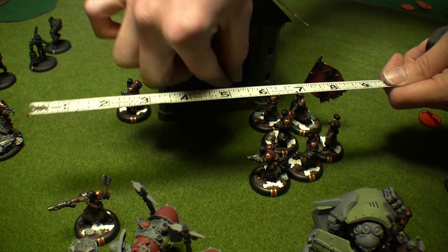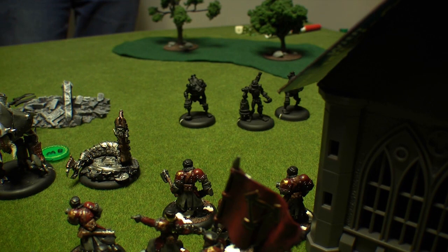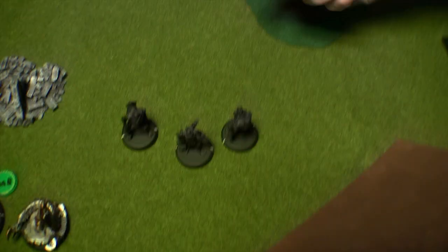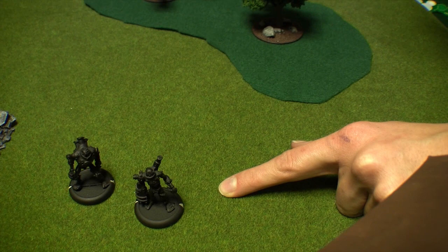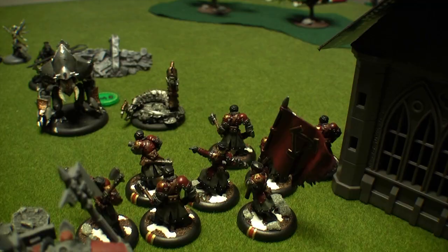The Winter Guard issue a Bob and Weave order and advance closer to the enemy jacks. The first Winter Guardsman fires at one of the Scrap Thralls using Grape Shot, which is an 8-inch spray power 10 shot. Scrap Thralls have defense 11, and with Signs and Portents affecting my Winter Guard, he should have no problem rolling a 6 or better to hit. I roll dice minus 2 and destroy him. When these guys die, you center a 4-inch template over them to see what is hit in the explosion. The Scrap Thrall next to him is hit with a power 8 blast — I roll dice minus 4 against his armor 12 and he is destroyed as well, chaining his explosion to the next thrall, destroying that one as well.